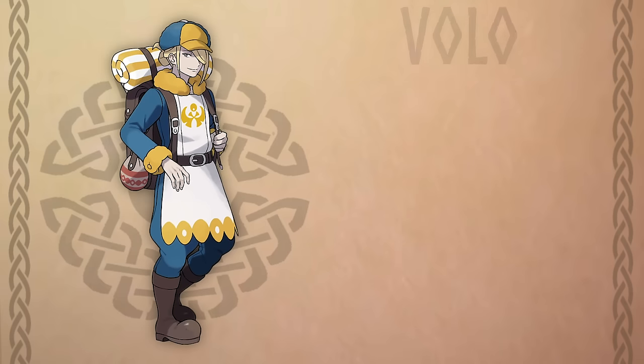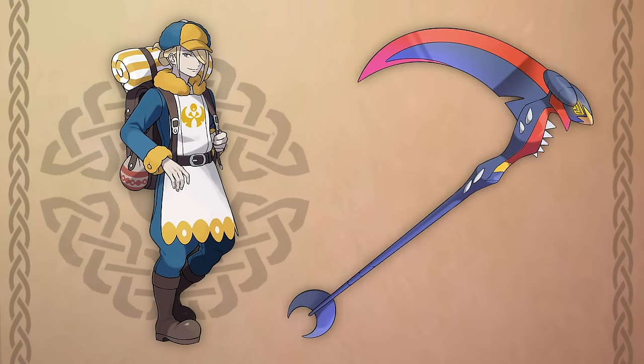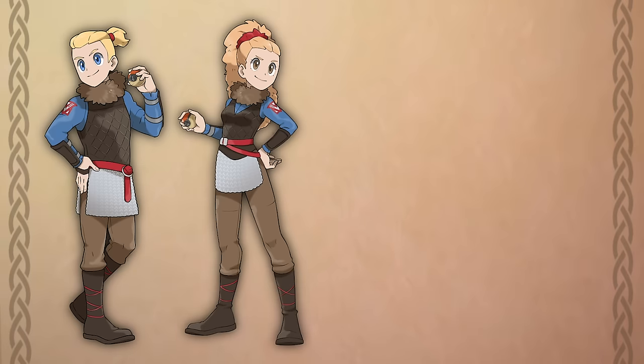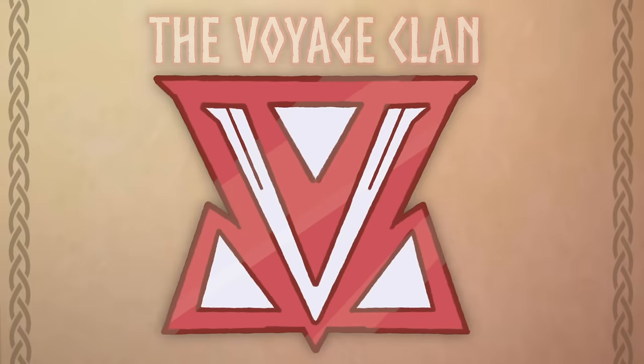There would even be some cameos from Pokemon Legends Arceus characters, such as Volo, who would act as one of the game's secret bosses once again, but this time wielding Garchomp's Forgeform — being a scythe — a Forgeform weapon that would also be present in modern day Firin, used by his descendant Champion Cynthia. You've already seen the heroes and Professor Magnolia, but let's start by taking a deeper look at the Voyage Clan.